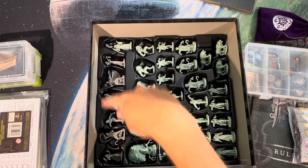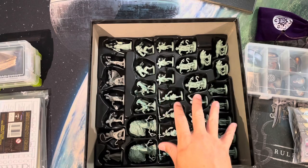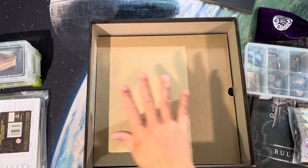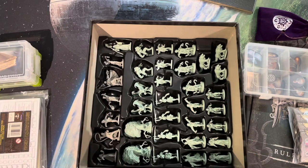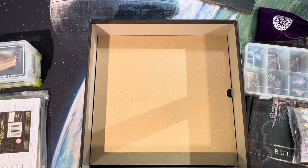From what I understand, the game doesn't come with a cover over the miniature tray - you're just meant to stack everything on top, which risks crushing them. Instead, by taking this 12x12 chipboard and cutting a notch for my finger, I created a flat surface protecting the miniatures. I can stack all other game components on top, then simply pull it out when ready to play without physically removing the tray.